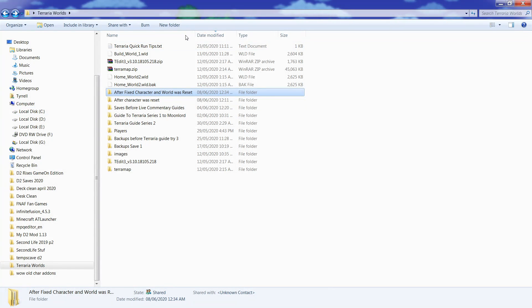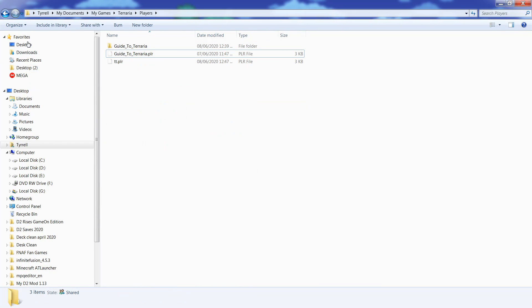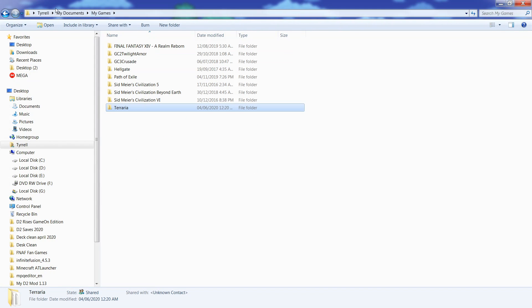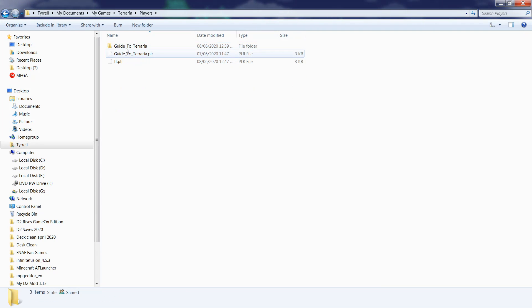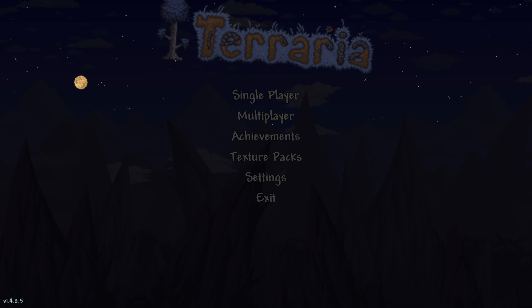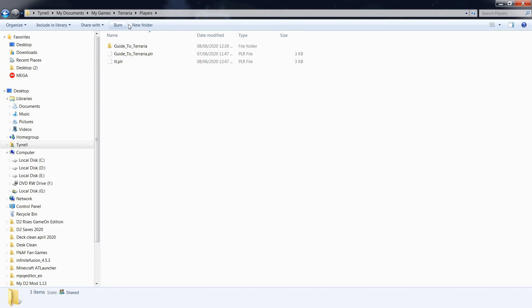If you go to your computer - My PC, My Documents, My Games, then Terraria - then you go to Players. Here's where the players are saved. So we're in the main screen and everything was deleted: the players and the world.